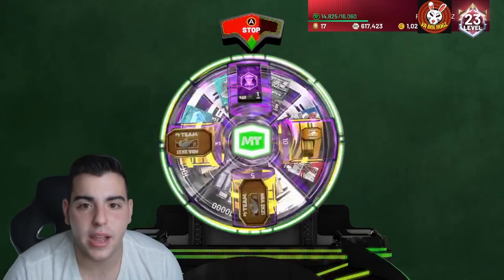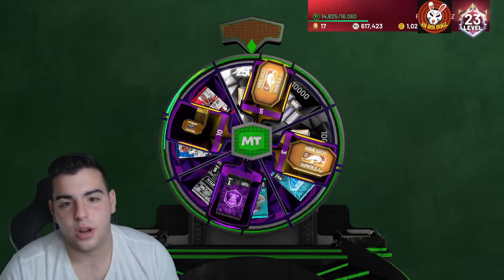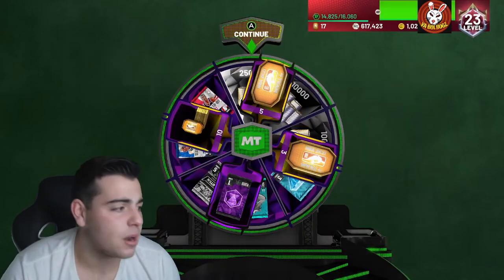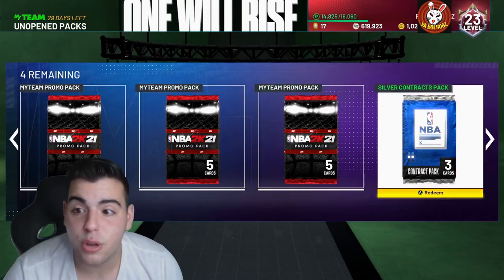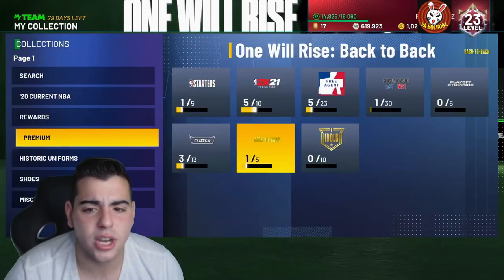Obviously, we are going for the Amethyst pack. If people get this Amethyst pack, Amethyst are going to drop down in value. And yes, guys, today we got Pink Diamond Manu Ginobili. I'm guessing he is the collection reward. And we get three promo packs today, so we're going to pop those in a separate video. Let's check out the collection.